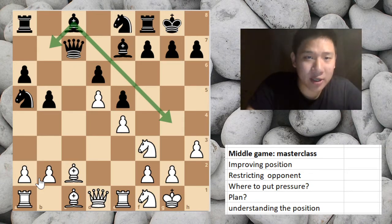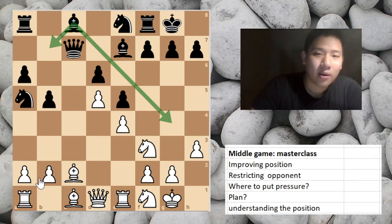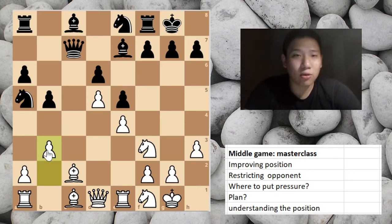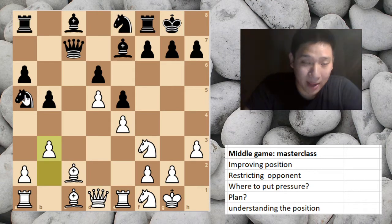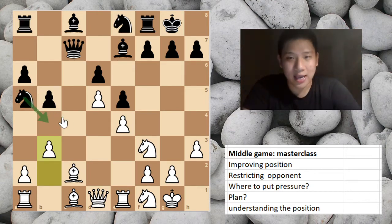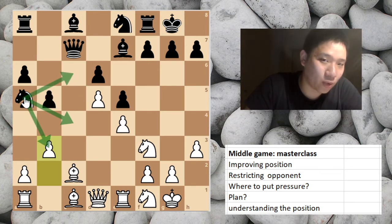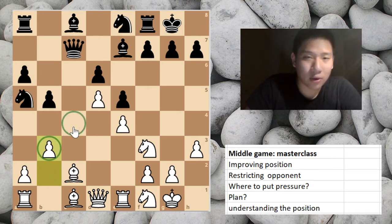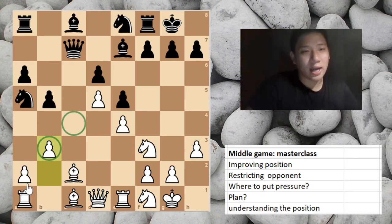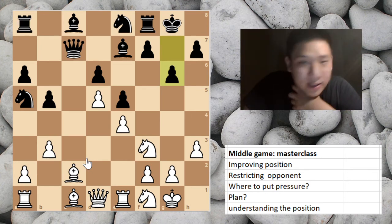Improve your position while restricting your opponent. So what kind of move would you play in this critical position? White plays this amazing move that doesn't look amazing — it looks very dull. It stops all black's plans with his knight on a5. Now the black knight just looks silly because the only square it can really go to is b7. This pawn just stops, controls c4, and stops black's plan. So black just plays g6.